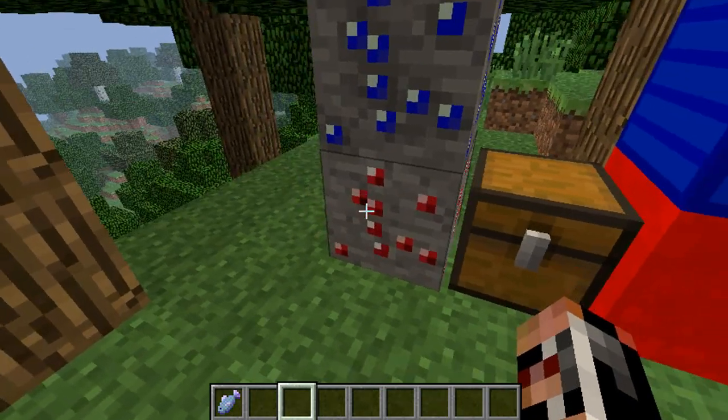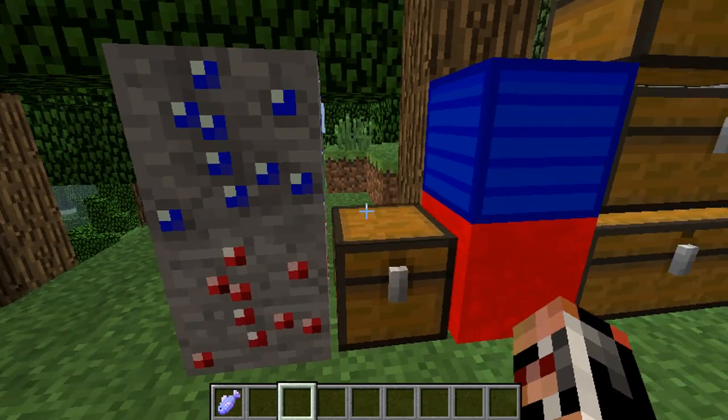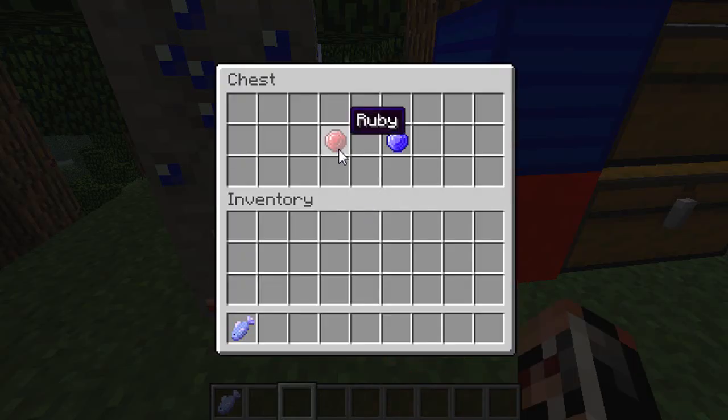So that's sapphire and that's ruby. These can be found underground in the caves and stuff with all the diamonds and the bedstone and coal and everything. So once mined you will receive one of these — a ruby or a sapphire.